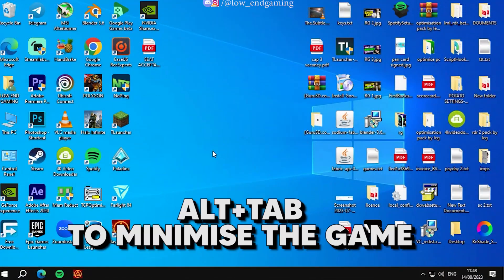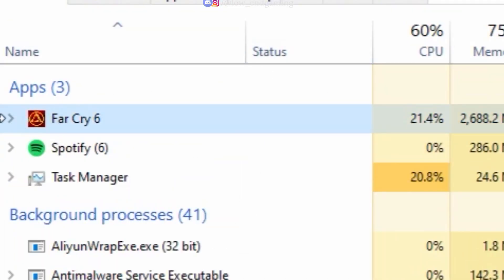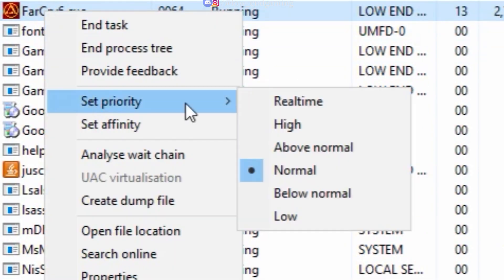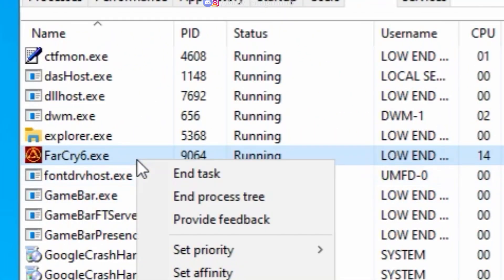Open your game and press Alt + Tab on your keyboard. Now open Task Manager and find the Far Cry 6 service. Click on Go to Details, then right-click on the service and set the priority to High. Now your game will work on highest priority.